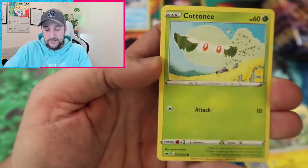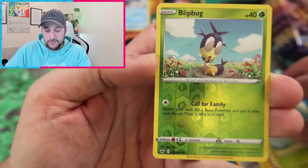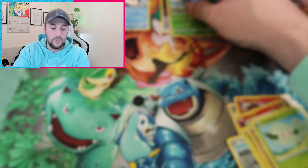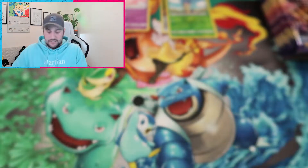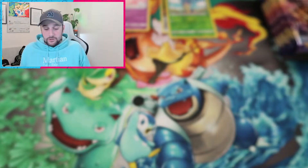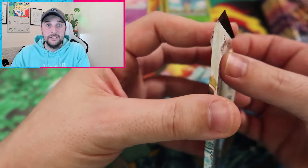As we get a reverse holo Blipbug. And to finish up we get a Mashana — one of the worst cards you can actually pull out of this collection I think. So we're now going to move on to the Cosmic Eclipse, because that's the way it's meant to go.